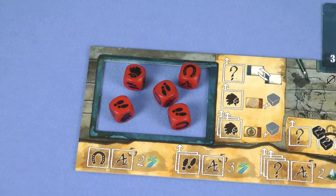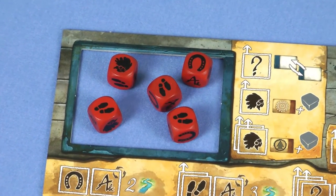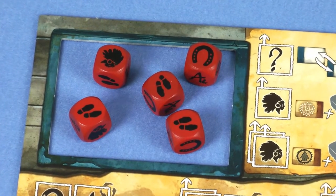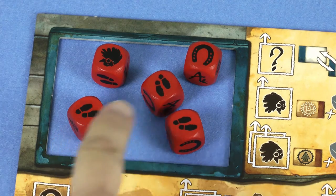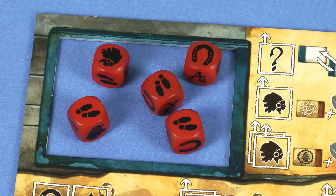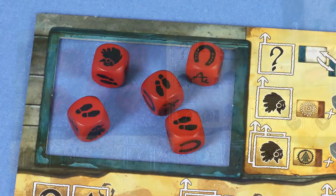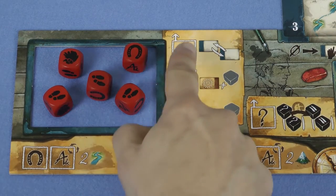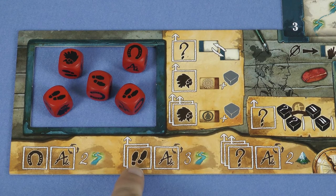At the start of the game you have five dice in your colour, and these will have been rolled during the setup of the game. On your turn you have two choices: to play dice or to rest. If you choose to play dice you choose one of the die faces showing, and can then use as many dice as you want of that type. So on my turn for example, if I were to choose feet, I could use as many of these three dice as I like. If I choose to use the horse symbol however, I could only use this one die. The dice are then placed onto action spaces on your board, as long as the space matches the symbol.